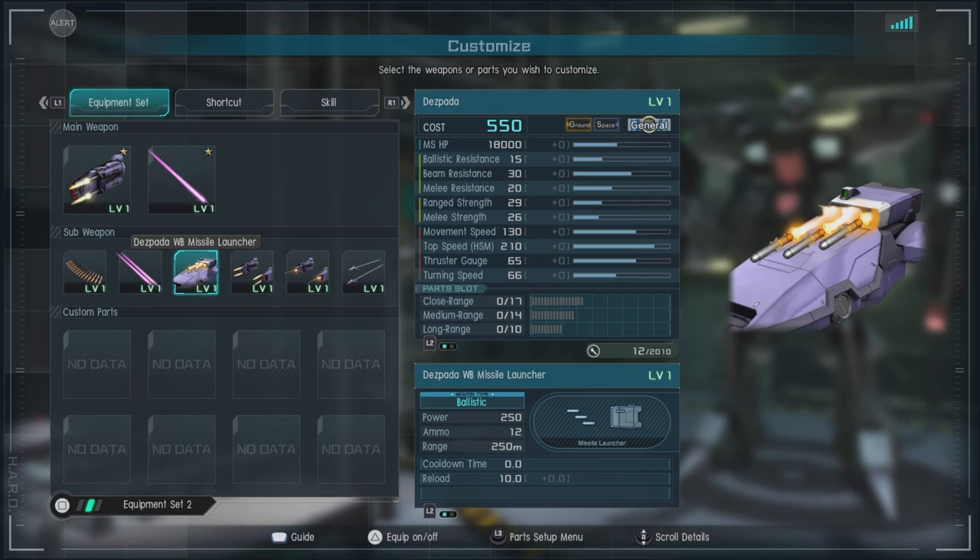Then we have the Daspada Weapon Binder Missile Launcher — it fires a burst of three missiles. It does okay damage; I mostly use it to annoy people, and the range is okay.